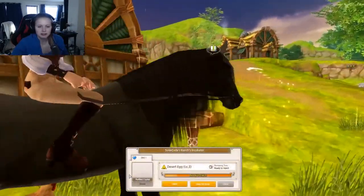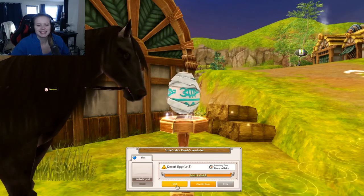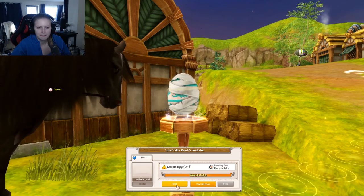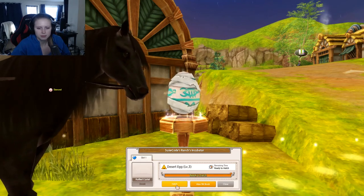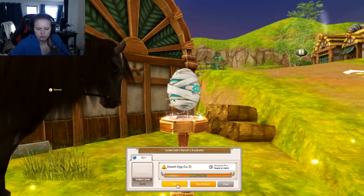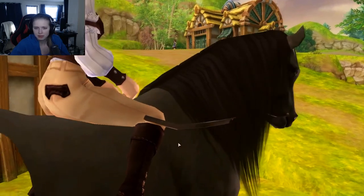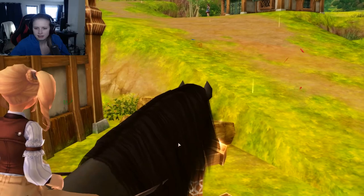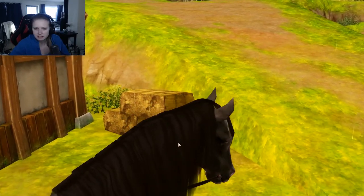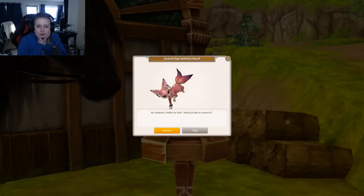Let's see what kind of pet we will get. It takes some time to hatch, I guess. Or do I need to click one more time? There we go. Now we are a little in the way again. What did we get? I cannot see it. Oh my gosh, we got the noble fox spirit!